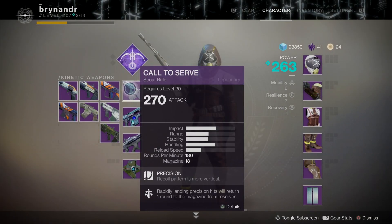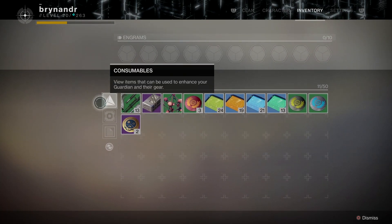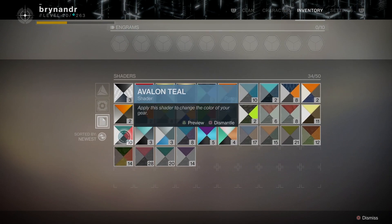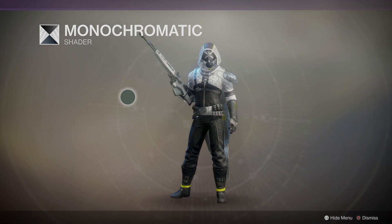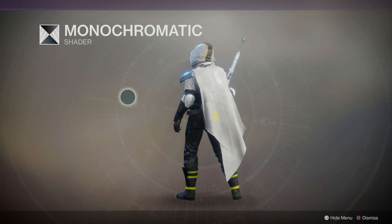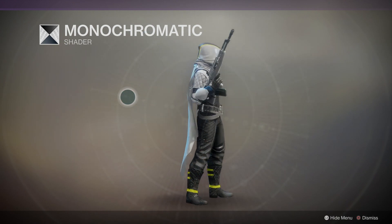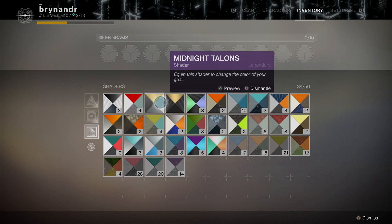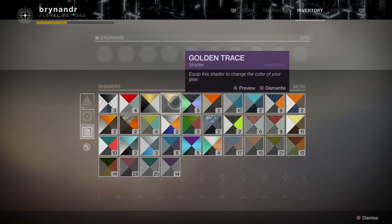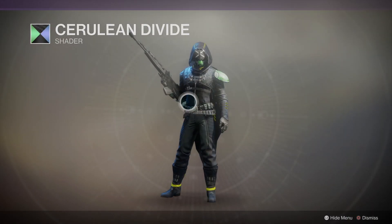Trying to get through these videos a bit quicker — I know I tend to chat on a bit. This is Monochromatic — a new one I got — and it looks fantastic on armor sets. It makes even this one kind of semi-acceptable, but on better looking armor it looks absolutely phenomenal. So I can't wait for that. I ended up with one Golden Trace and one Monochromatic. Cerulean Divide is another legendary shader — not too bad; on the right armor set this green might actually work.